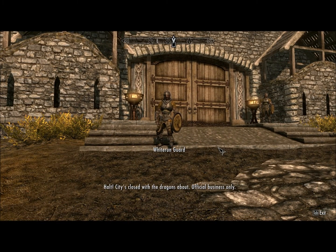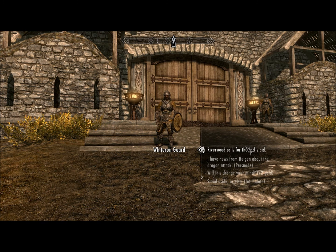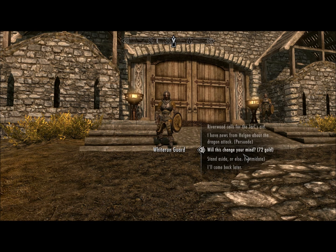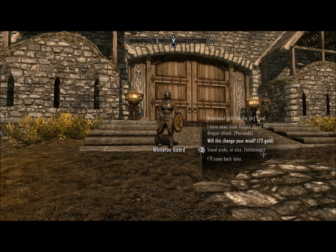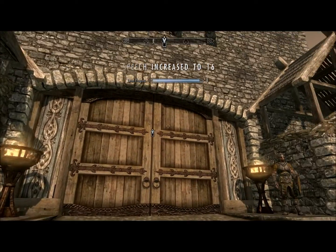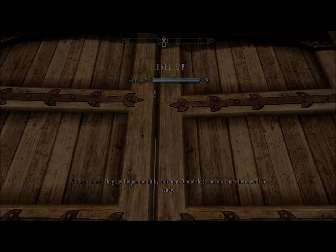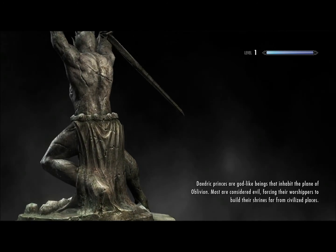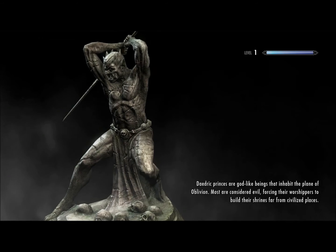Halt! City's closed with the dragons about — official business only. You can either just say 'Riverwood calls for the Jarl's aid,' which should work, or 'I have news from Helgen about the dragon attack,' which is a persuade that usually always works at the beginning of the game. You'll need a high level speech skill for that to work in the future. There's also a bribe option giving him gold — that usually always works — and intimidate will work depending on your speechcraft. We're going to go with Persuade. Alright, let's just look at this Daedric Prince statue — no butt cheek whatsoever, kind of disappointing. We'll see some in the future, don't you worry.